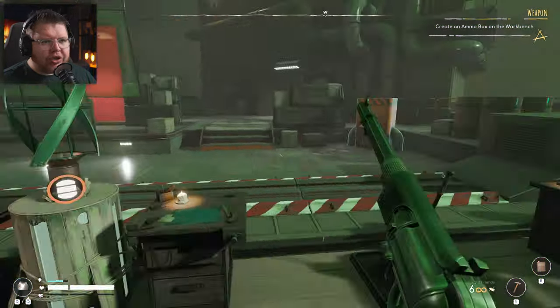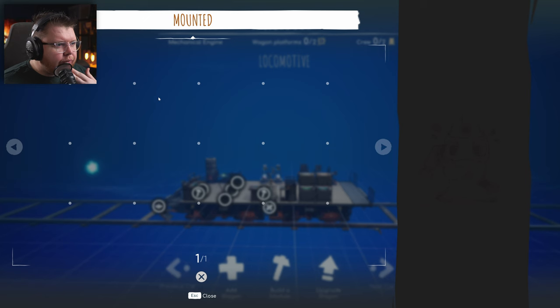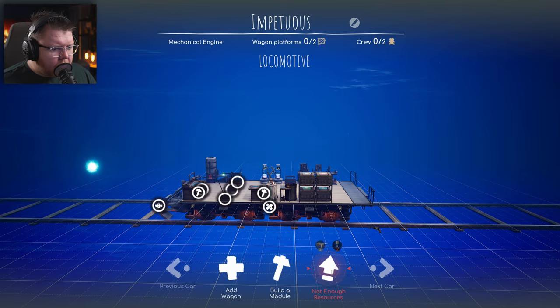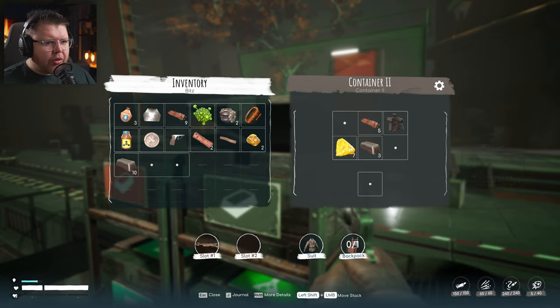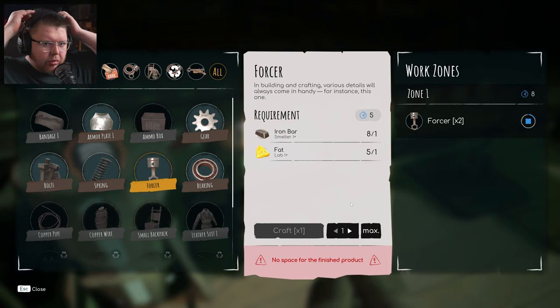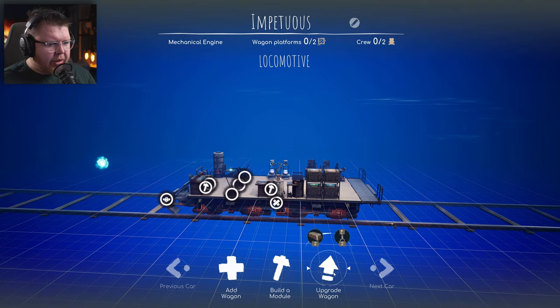I want to check out the building and upgrade station. If we want to upgrade the train here we don't have any mounts for the front. Upgrade wagon requires two forces — which need two fat and two iron bars. Let's make two forces and we can upgrade this train. Is that going to give us a second carriage or just upgrade the current module? It says 'add a wagon' and needs an orange box with a crew symbol — interesting! That little symbol is the same as these little helper creatures in the book.